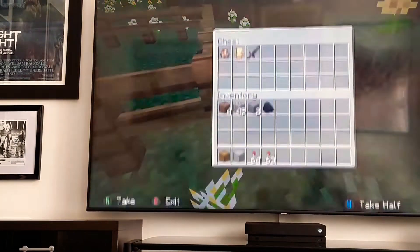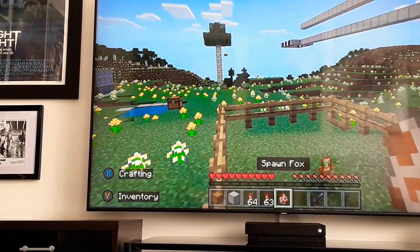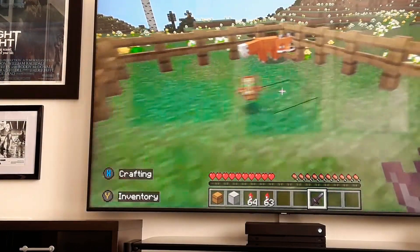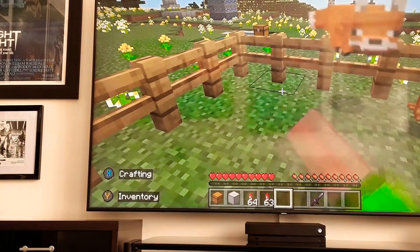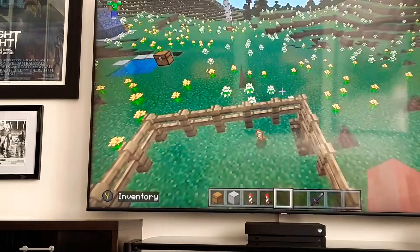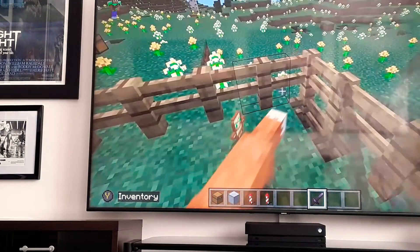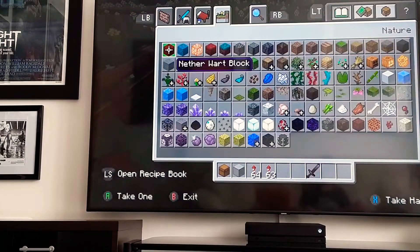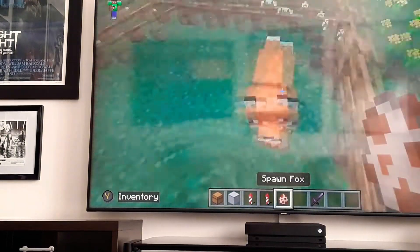Now let's do the next myth: spawn a fox and totem of undying. We're going to throw the totem of undying in. That's the fox — take my totem of undying, spawn the fox. Is he going to pick it up? He's already got something in his mouth, so I'll go and spawn a couple more foxes. There we go, we've got that fox. Now we just want to spawn another fox. We've picked it up!